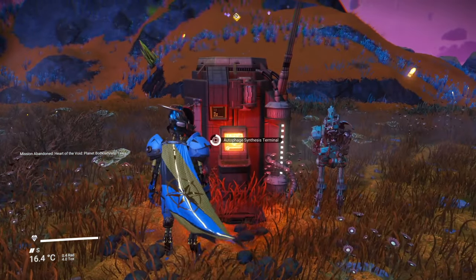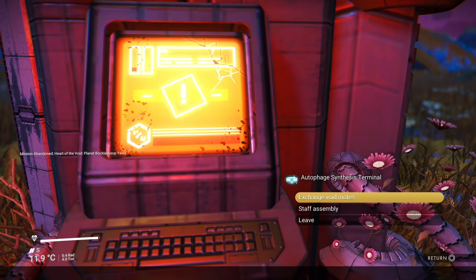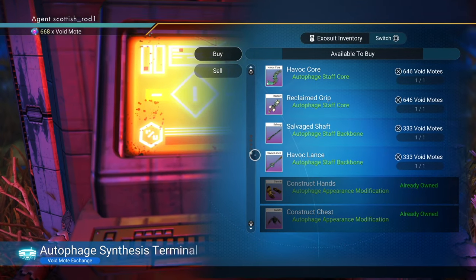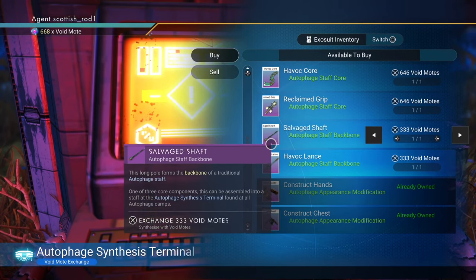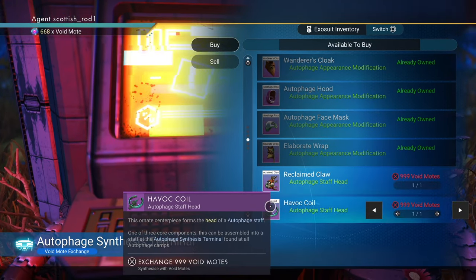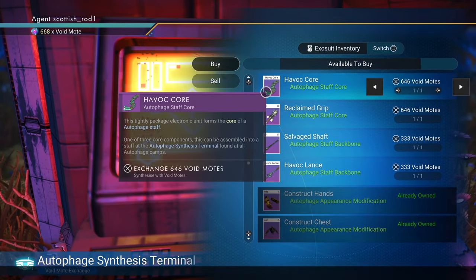I'm going to check the terminal to see what staff options they've got. I noticed that this location had a completely different set of items. So if you want to build a staff by yourself, not only do you have to visit different planets, but you also have to visit different locations as well. But I've got another solution for you.